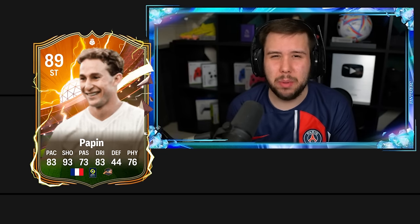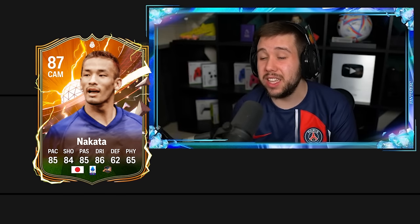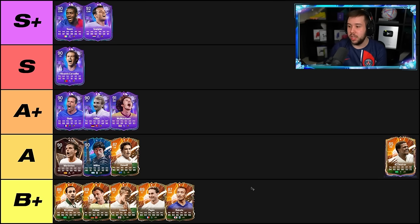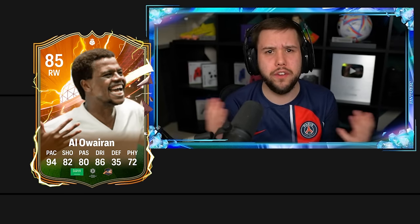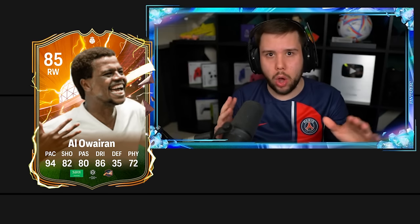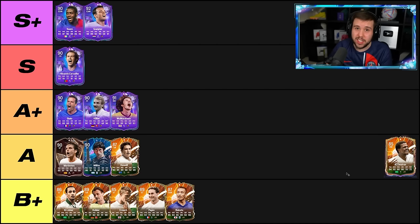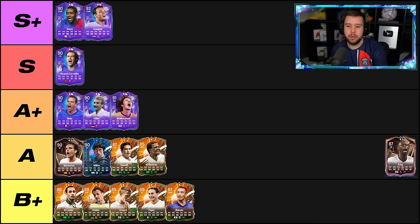Pappin — shooting wise it's there, but the dribbling is so bad and the pace is not it either. I'm going to put Pappin in the B plus tier. Nakata — not a great card, just one of those players that offers you something but not anything that great. B plus tier for Nakata as well. Alawarren — I'm actually so surprised they haven't given him a promo card this year. Last year he had Foot Fantasy and a World Cup card too, and those two cards were up there with the best attackers in the game. This base card feels very mid compared to the other heroes we have. I'm going to put Alawarren in the A tier.